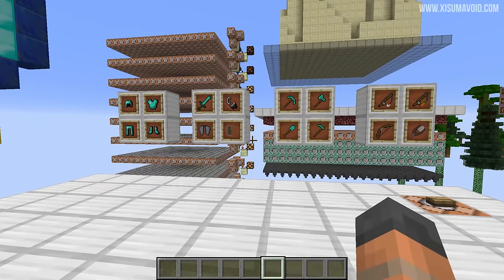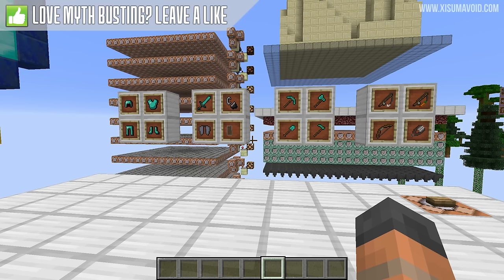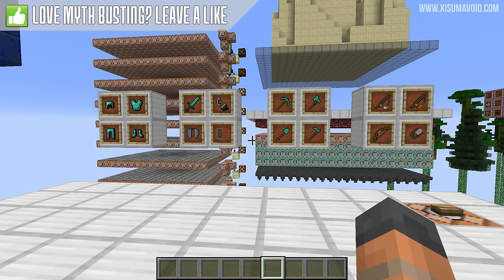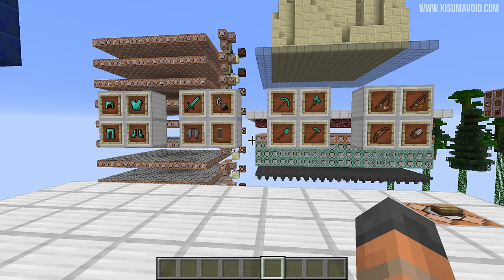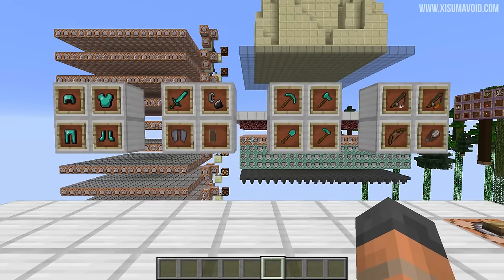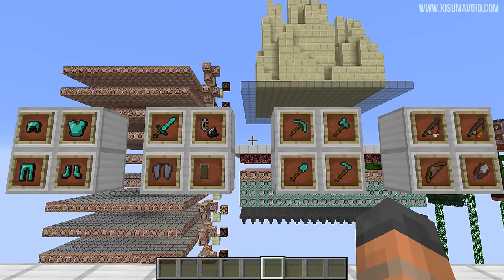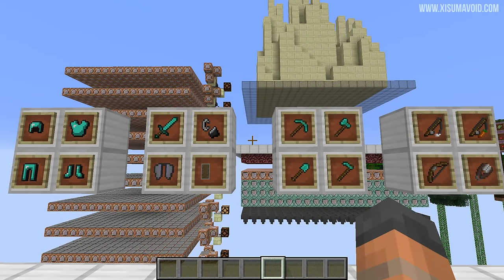You can't use an enchanting table to get the mending enchantment. You'll have to find it the hard way — that could be by trading with villagers, finding an enchanted book in a chest, finding an enchanted item, or by fishing for a mending book. But if you have one, you can use an anvil to combine it and get it on any of the items shown here. These are all of the items that work with the mending enchantment.